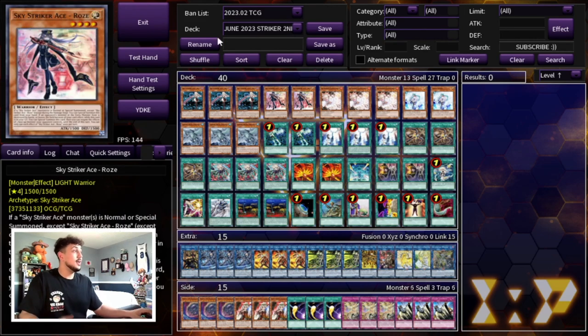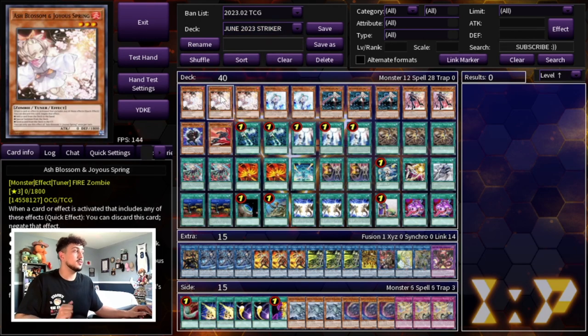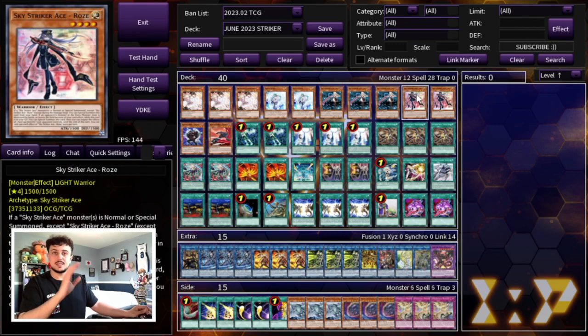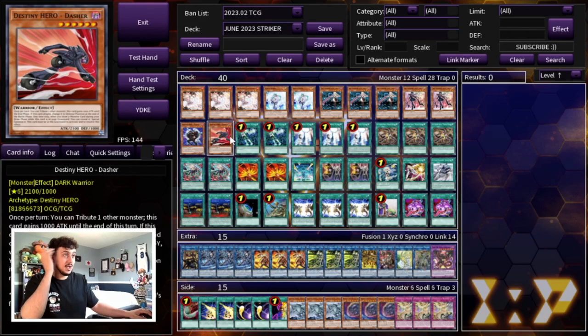Now let's get into the second deck profile — a very similar build except we're playing the DPE package. For the main deck: three Ash, two Veiler, three Ray, two Rose — essentially the same ratios as before — but we're not playing Gamma Seals anymore. We want to go first and set up boards with this deck. So we're playing one Celestial and one Dasher. It's very important to play these because DPE gives you that extra form of disruption this deck doesn't otherwise have, and it can get itself off the field pretty much whenever you want, which synergizes really well with the Sky Striker cards.